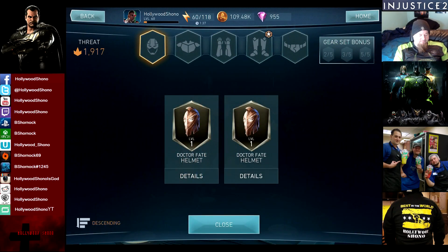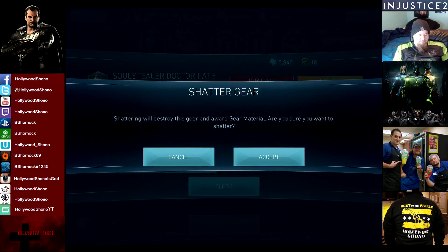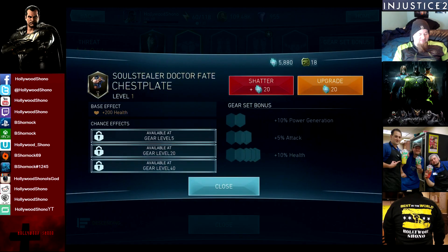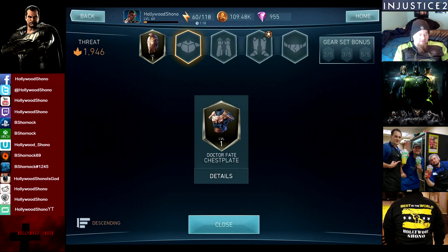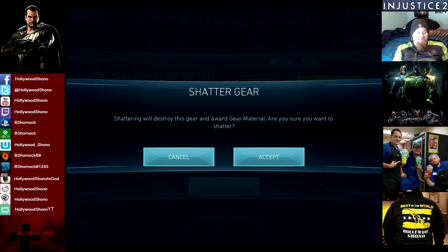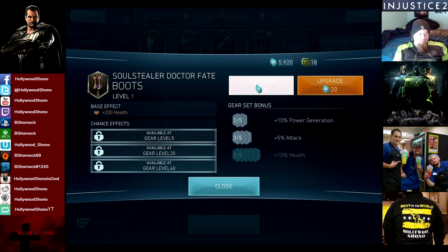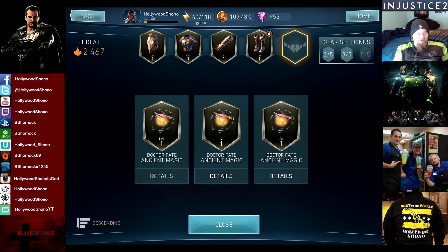Now we're going to equip all of the gear — it doesn't really matter what you put on initially, just put gear on. We're going to shatter all of the extras and put all of the gear up to level 10. I should have enough gear fragments to do that. Generally you get defense on the head piece, health on both the chest plate and the legs, and crit chance from the weapon. If you've done all of the pips, you should have each gear item, especially if you refresh.